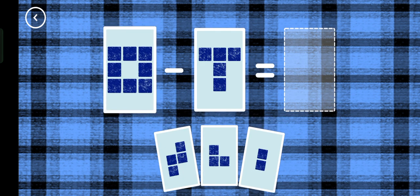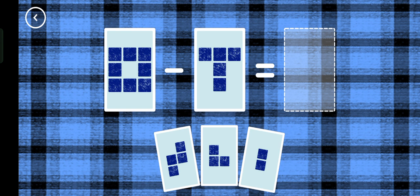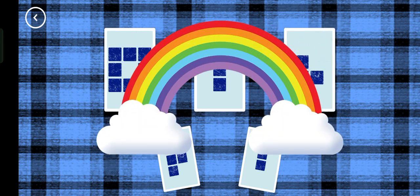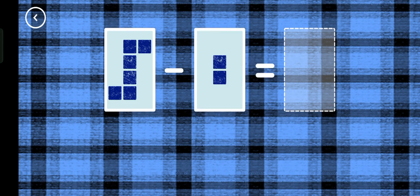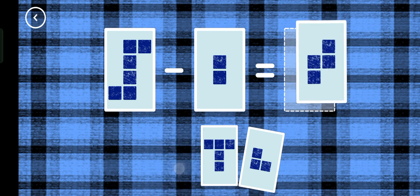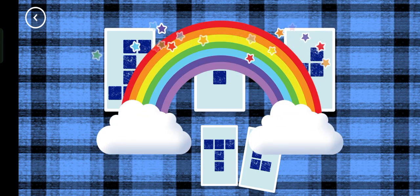If you start with this many and take away this many, how many are left? Three! Three minus five equals three. Yes! Four, six minus two equals four. That's the correct answer.